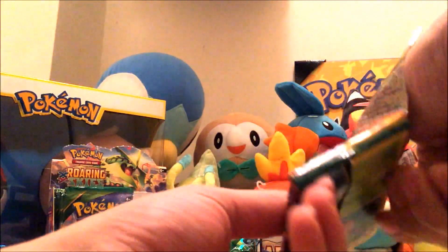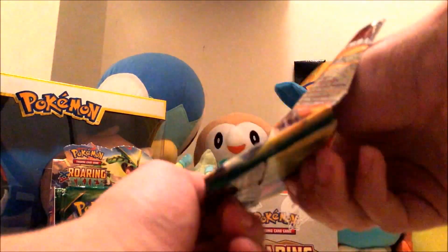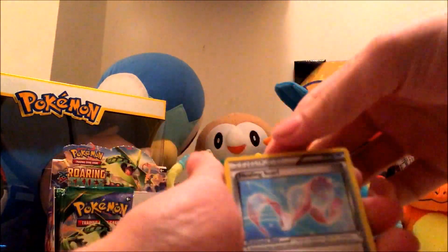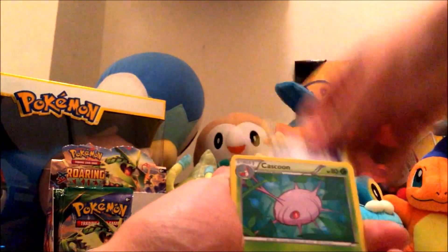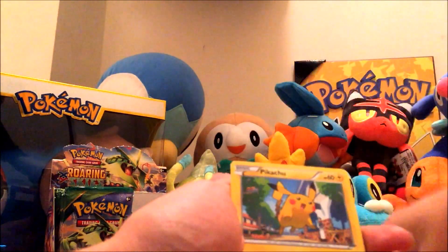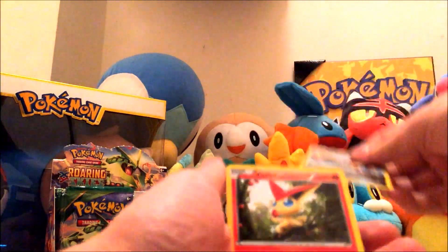Next pack. We got Healing Scarf, Shelgon, Shelgon, Cascoon, Meowth, Natu, Pikachu, Bagon, another Dragonite, and a Victini.